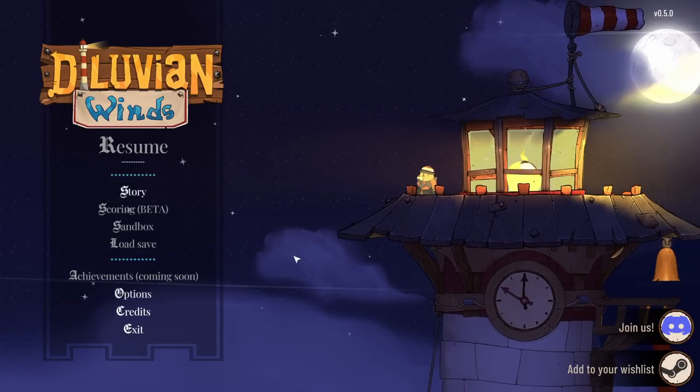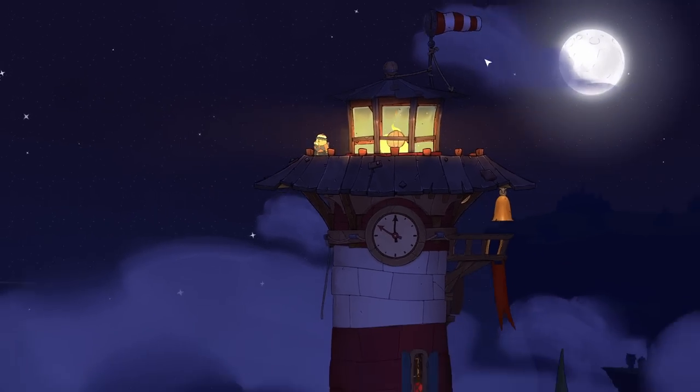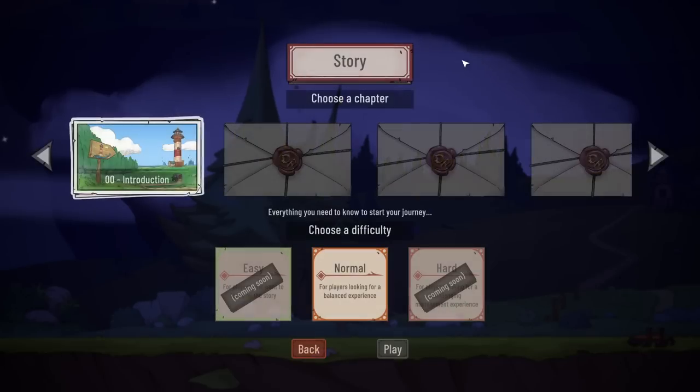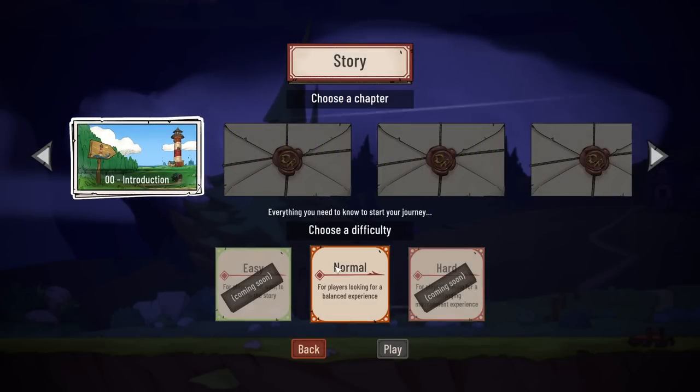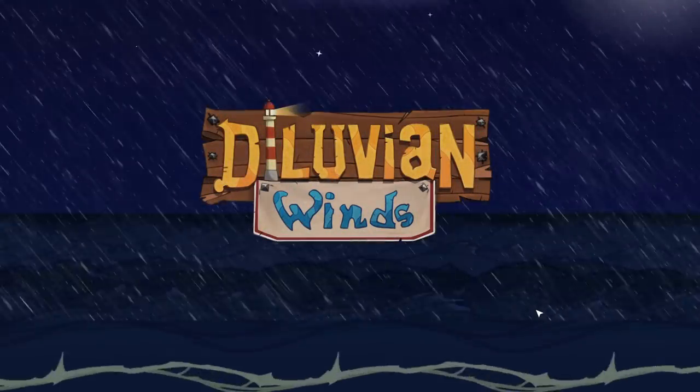Hello everybody and welcome to Let's Try Minimus — Retromation. This is Diluvian Winds, a survival colony builder roguelike that I'm excited to be checking out again today. I played the demo about seven months ago and really enjoyed it. I said I couldn't wait for more, and now I don't have to wait. It's out now on Steam, so we're gonna pop in and see what it's all about in this more full version.